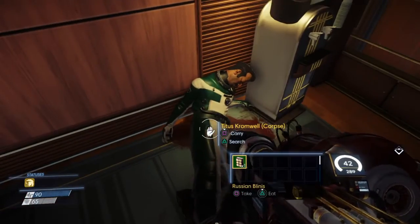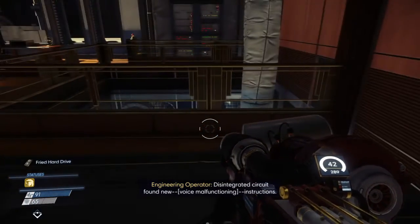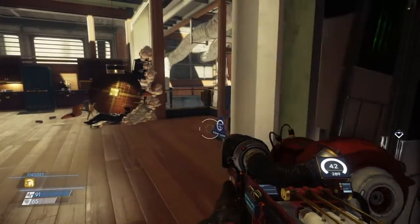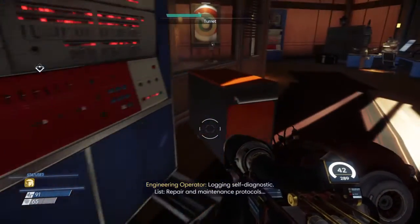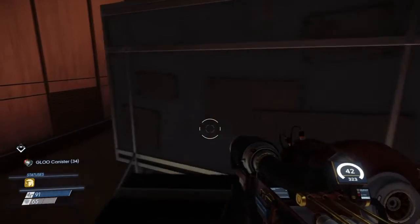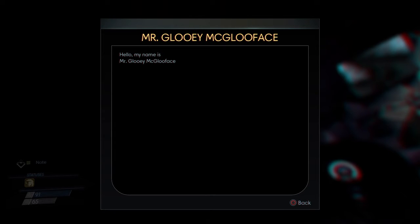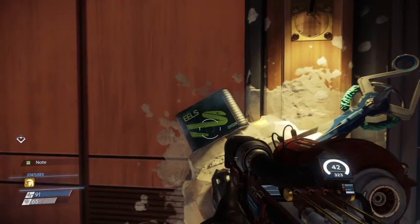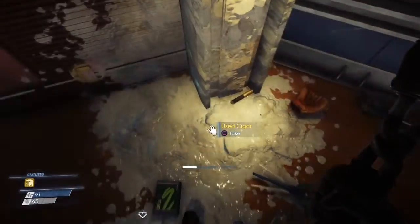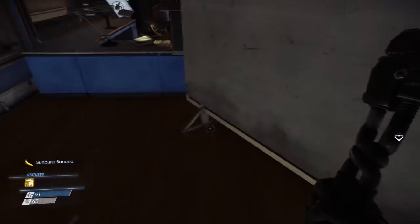There's a body here — Titus Cromwell. Found a wrench — don't need that right now. Fried hard drives. What is that thing over there? It's Mr. GlueyMcGlueFace — hello, my name is Mr. GlueyMcGlueFace. Can I break this and get the stuff? That's pretty funny. Just looking around here before checking out that computer.